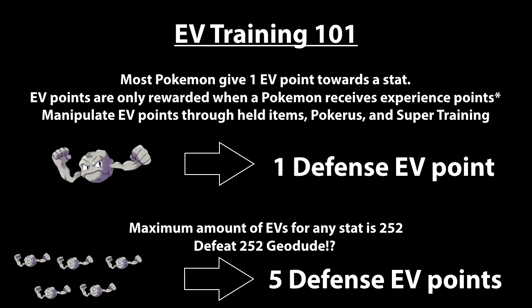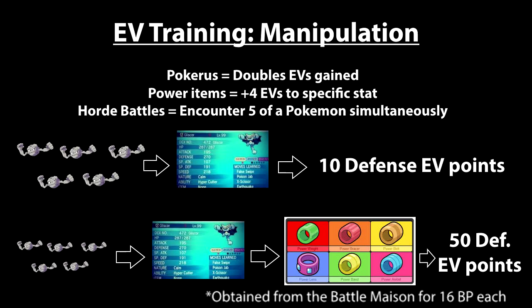Fortunately there are horde battles and super training on the bottom screen to help you out. In a horde battle if there are five Geodude you're going to be getting five defensive points per battle, assuming you KO all the Geodude appropriately and finish the battle with the Pokemon you want trained. While that does make things five times faster, that's still not really efficient at five points per battle.